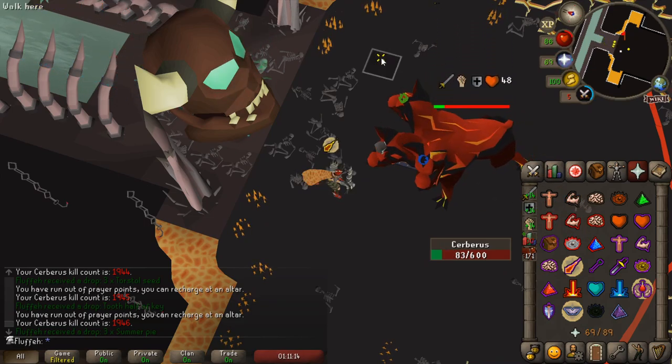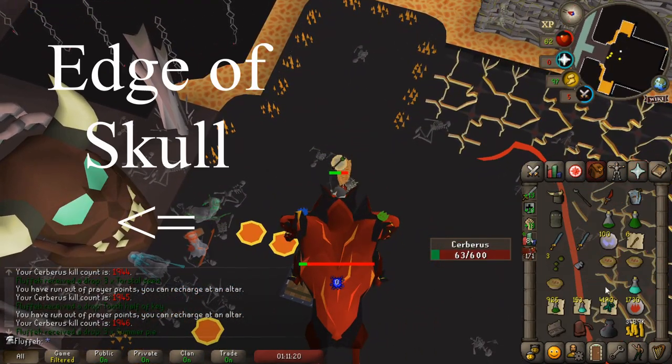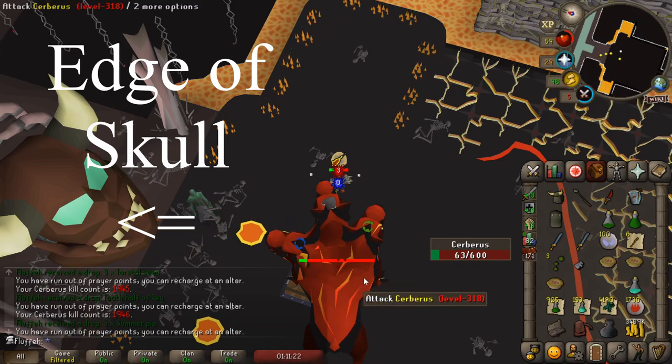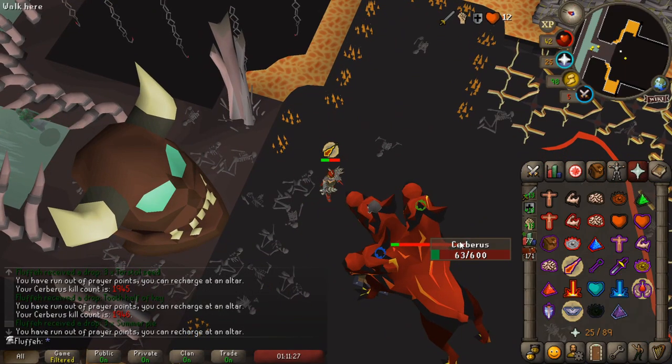We know that lava pools are going to come as soon as the souls reach right around the edge of that skull. We know this because she was under 200 HP when the souls got to that point in the skull.